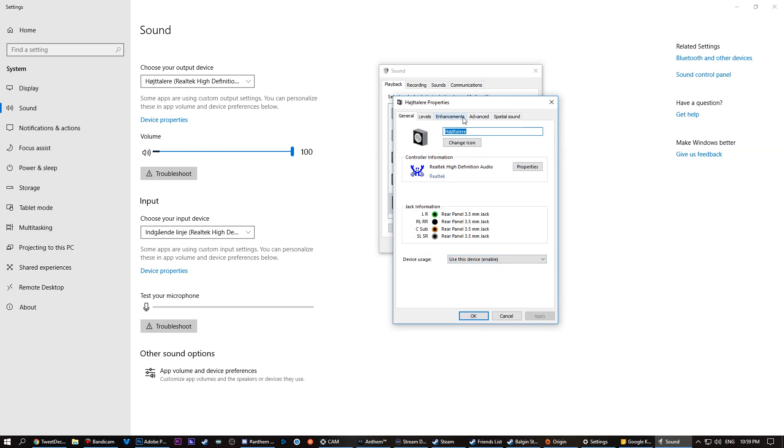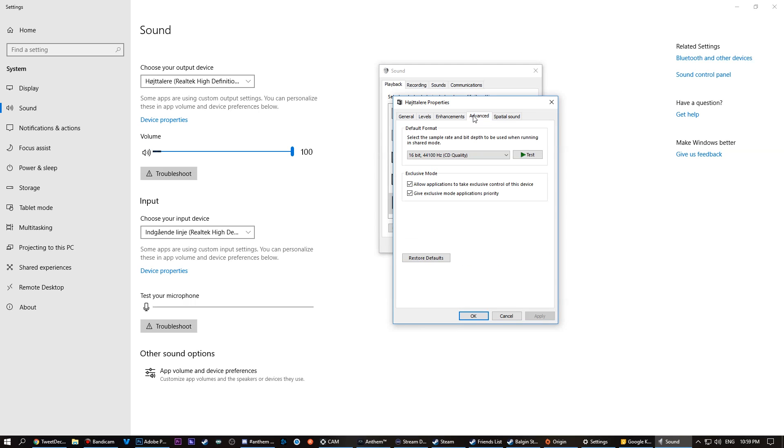Then go to the Advanced tab. Here you'll find the Default Format that your audio will be playing back. I had mine set to 24-bit, 96,000 Hz.